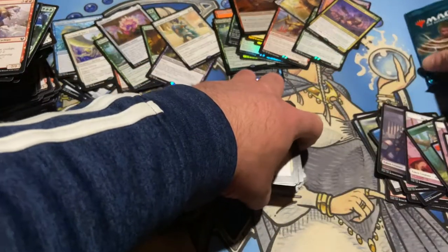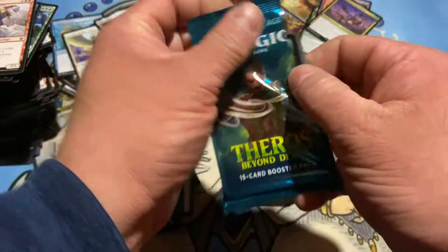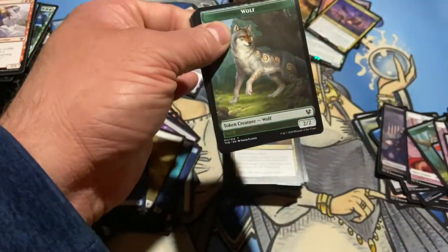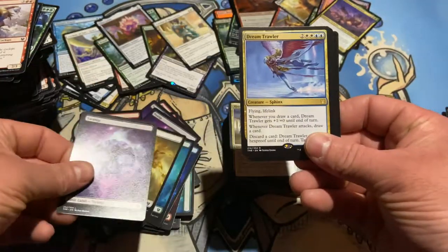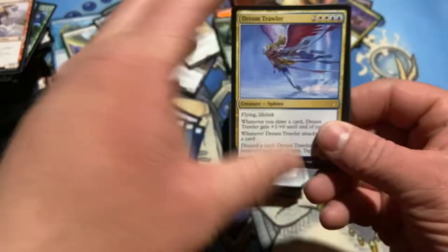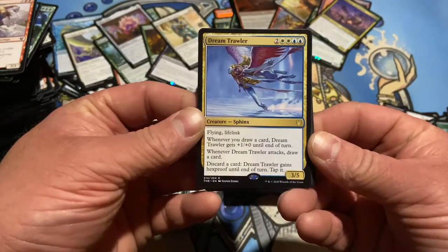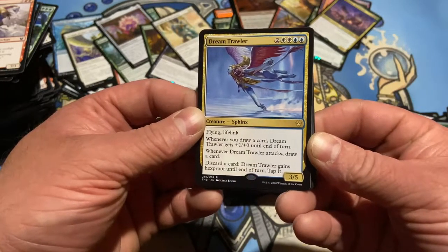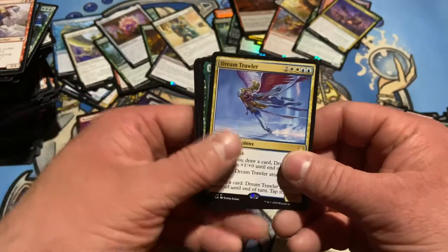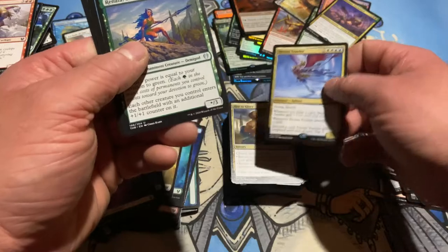I think we are tapped out of Mythics — this box has been absolutely out of control. What are you going to give me, wolf? Another swamp. And the final card being Dream Trawler — two, two white, two blue. Flying Lifelink. When you draw a card, it gets a plus one, plus one until end of turn. When you are targeted, draw a card, discard a card, gain hexproof until end of turn. Probably the least cool rare I got out of the entire box — everything else was great.